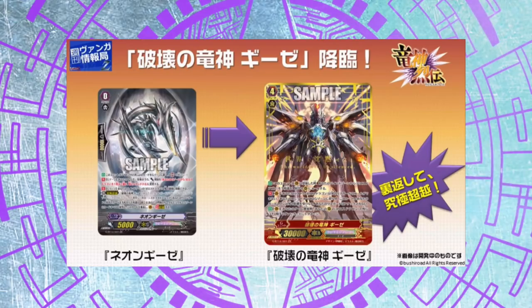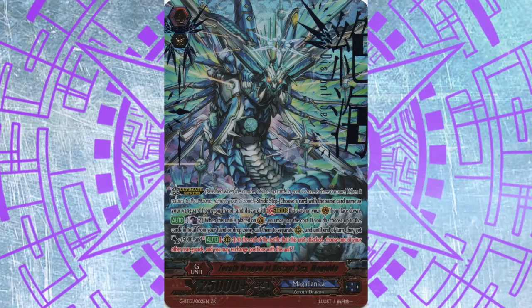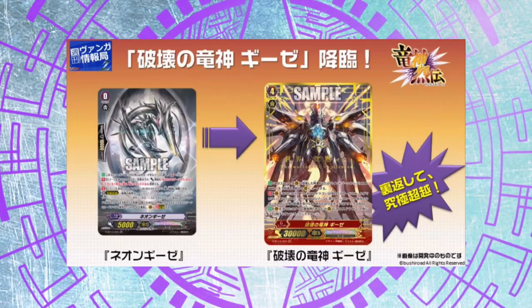One side is a starting vanguard — a forerunner — and the other side is Gizeh himself. The forerunner side, well it's not a real forerunner, but that side says when you ride on him, he is bound into the G zone, and from that point every trigger power gain becomes a new skill. That new skill allows you to bind one Zeroth Dragon face up from your G zone every time you trigger. Once you reach 5 face-up Zeroth Dragons, you automatically ultimate stride into Gizeh.